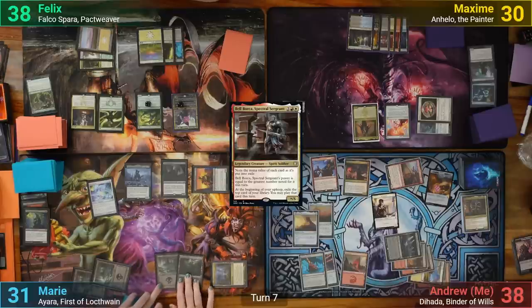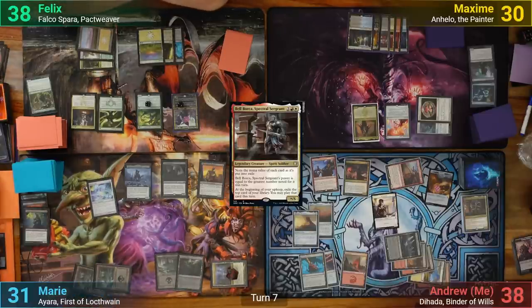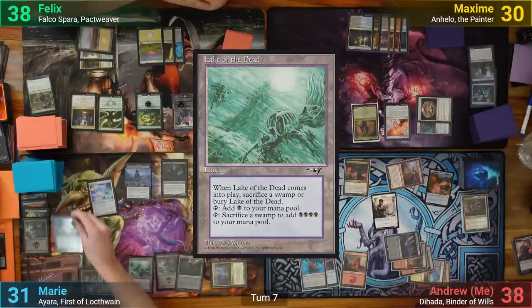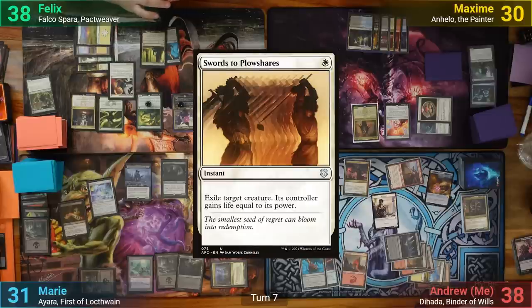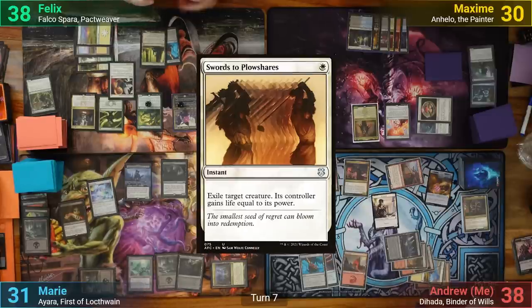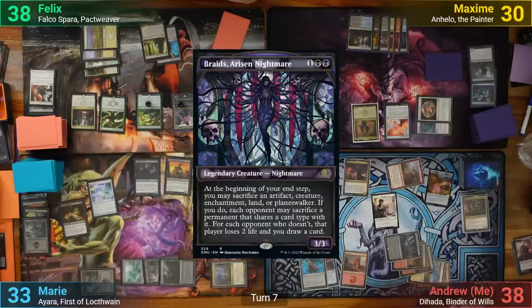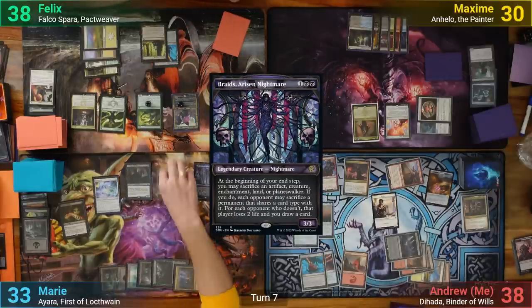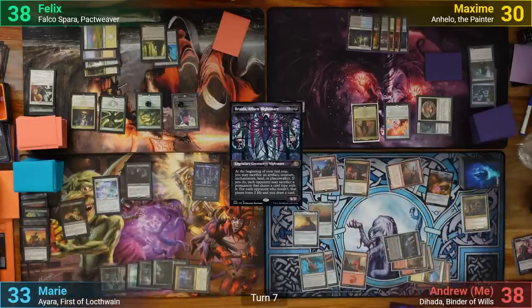Marie activates Nykthos in her main phase, floating 5 black mana, and then plays a Lake of the Dead. She then casts Exquisite Blood, but Felix responds by casting Swords to Plowshares, targeting Ayara. Marie's commander gets exiled. Maria then casts Braids and moves to her end step, sacrificing the Reassembling Skeleton to the Braids trigger. This has me sacrifice a Warrior token, while everyone else takes 2 and lets her draw a card, plus an extra 1 from the Midnight Reaper.